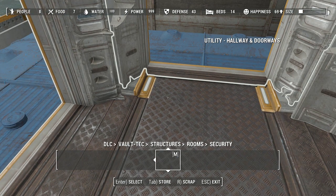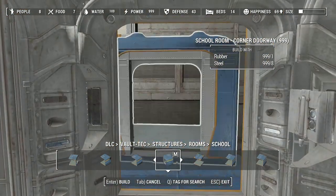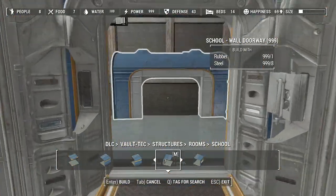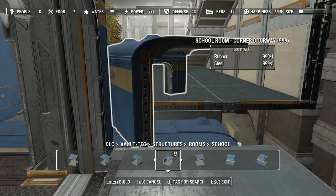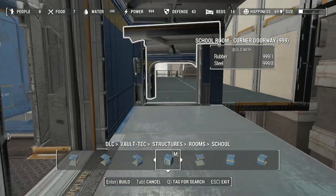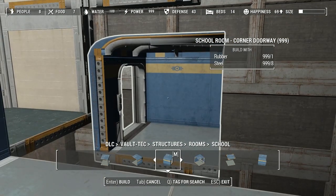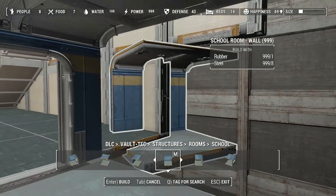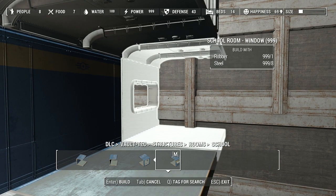So we want to do rooms - we got luxury. We could do school! We haven't done the school room yet. School rooms actually look really nice. Let's do that. That's corner door - we just want a regular doorway I think. Cool. I'm just gonna go for it - let's do this one without all this 'study hard' nonsense. I don't know, it feels smarmy.